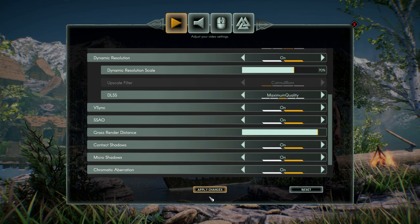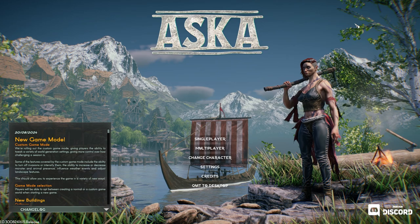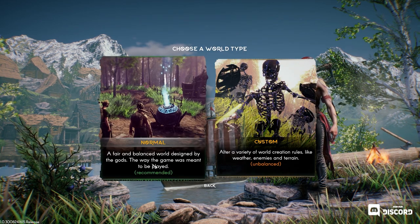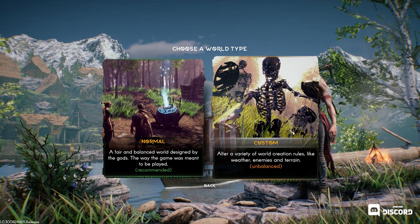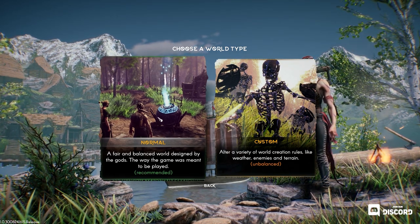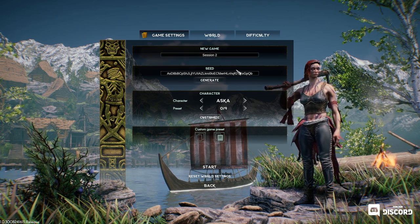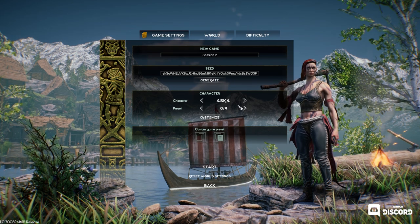I was kind of looking for those world settings. That looks like our Aska right there. We'll go into single player and hit new game. So here we have a choice — we can do a normal game or a custom game. I'm guessing the normal game means we can't change the weather and stuff like that, and I kind of want to do that. Let's check it out. Session two — that's our seed. We're going to generate a few of them.